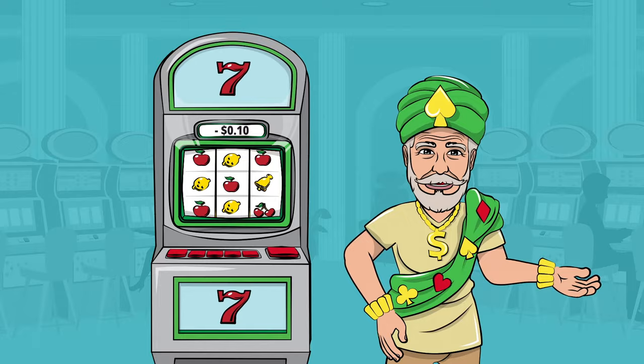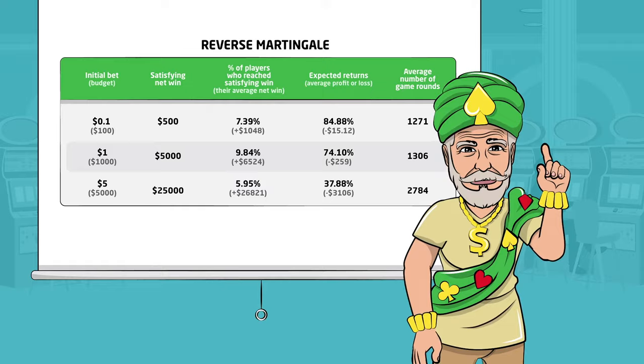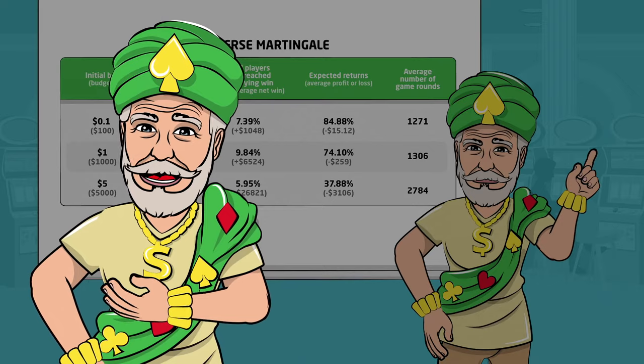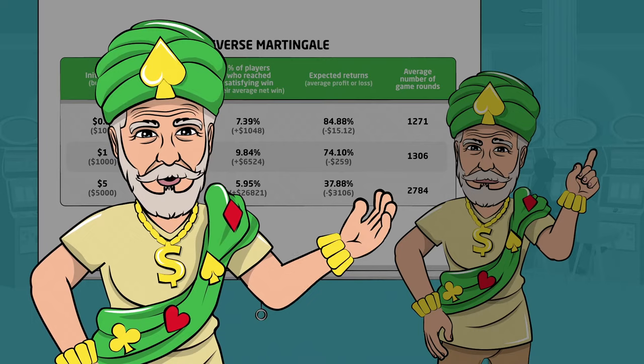Repeat this until you win a satisfying amount or lose your entire budget. Simulations show this strategy's effectiveness when playing with a smaller initial budget; it becomes less effective when the initial bet gets closer to the slot's maximum bet. According to our simulations, the Reverse Martingale strategy allows you to enjoy the game for a relatively long time and have a reasonable chance for a relatively big win, while only losing a relatively small part of your initial bankroll on average.